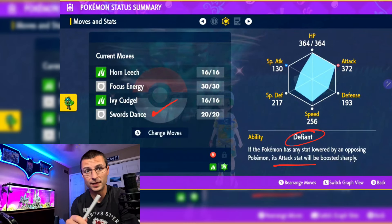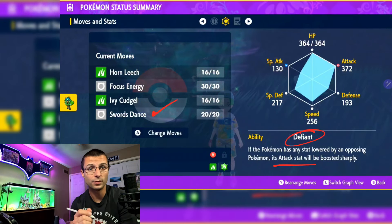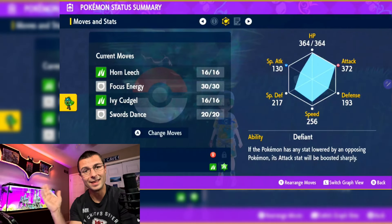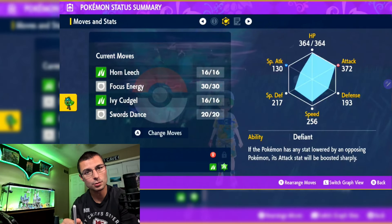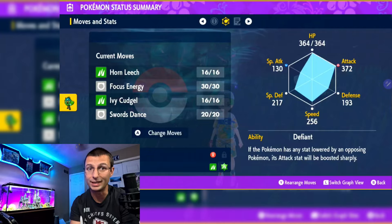If Pikachu doesn't trigger Defiant and sticks with Surf and Thunder, then we have Swords Dance to give ourselves an extra buff if needed. But that's the idea on how this thing works. Let's get over to the actual showcase — I'll walk you through it step by step, and it's easy.